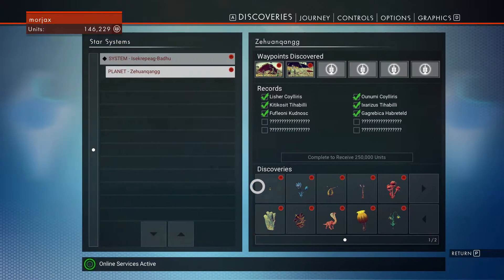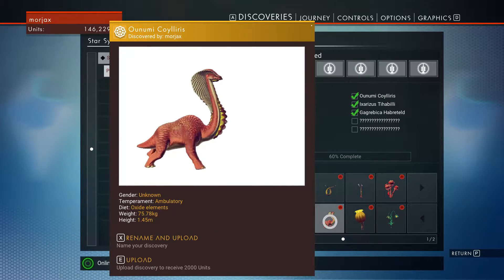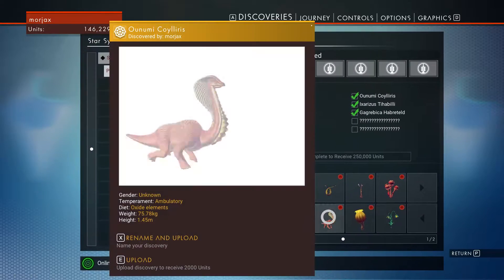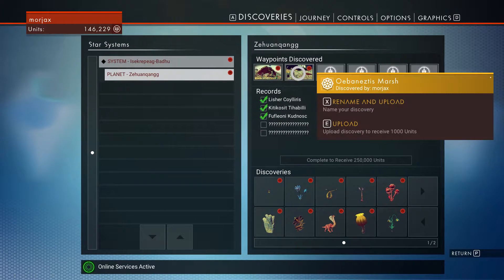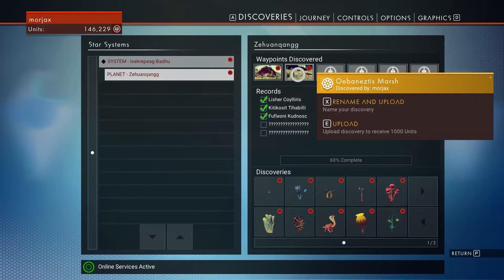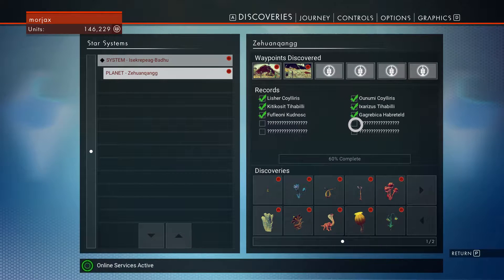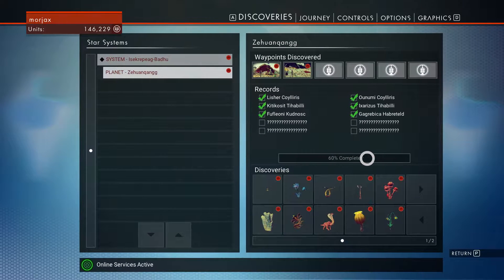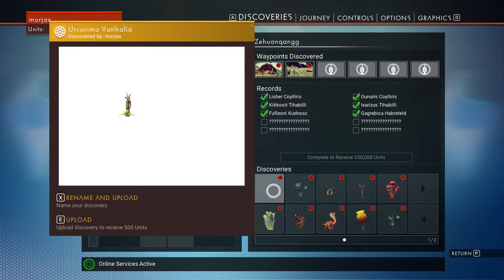I've discovered where to name and upload the things that we have found. We've got a number of plants, some of these crazy guys. We've got plants, animals, and some waypoints — some locations. And if we find all of them, we can get 250,000 credits, which is pretty nice. So let's go ahead and start naming some stuff here.